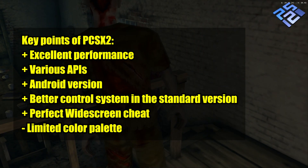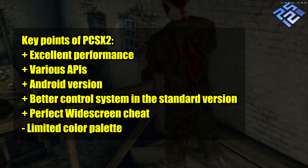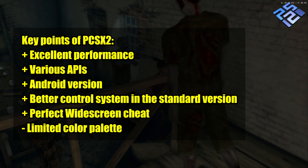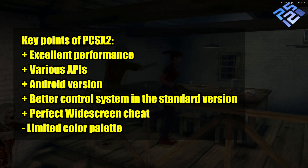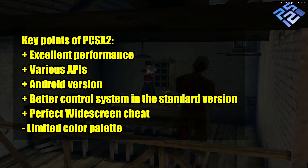Key points of PCSX2: excellent performance, various APIs, Android version available, better control system in the standard version, perfect widescreen cheat, and a limited color palette.